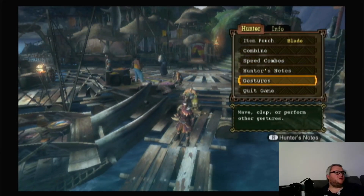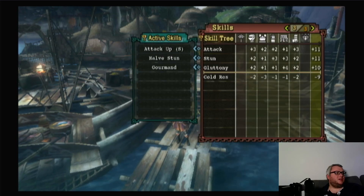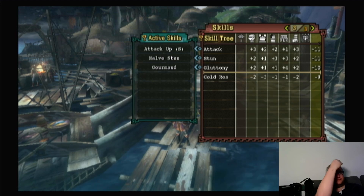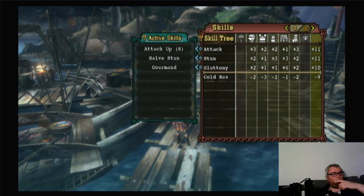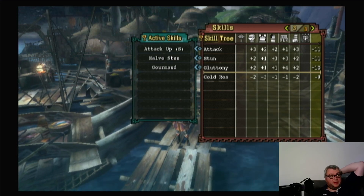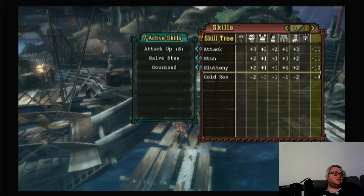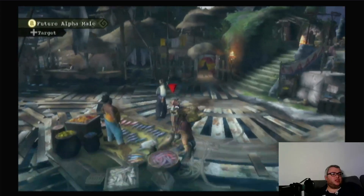Should I look at my skills? Jaggy armor has Toughness Up S and half-stun - wow, this one's really powerful. Half-stun and gluttony. Not bad. Attack up and half-stun as well. Not too shabby.